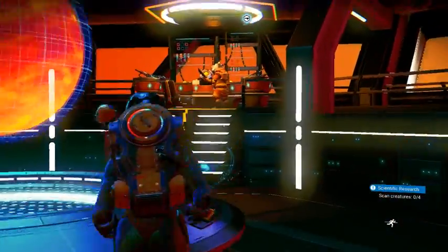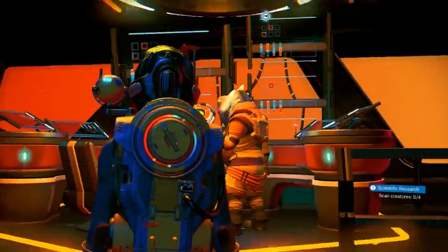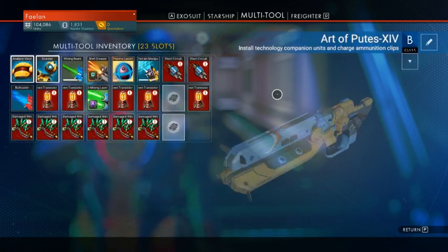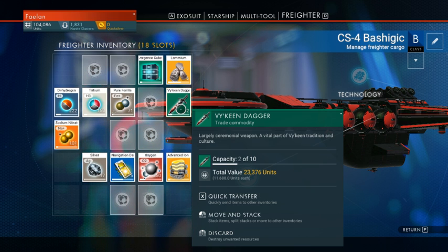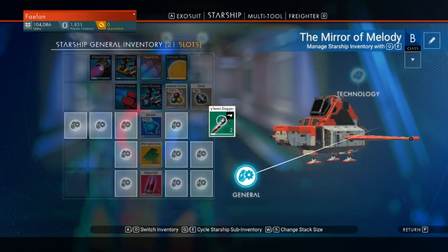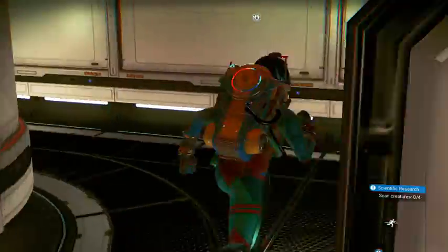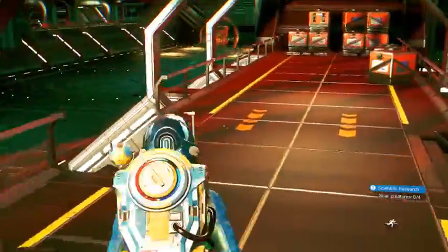Let's get those daggers. Is there anything else I want to grab while I'm in here? Navigation data. We could sell the tritium. The rest of it's kind of meh. I'd rather have the resources on me, just so I can make sure if they're needed, they can be taken care of.